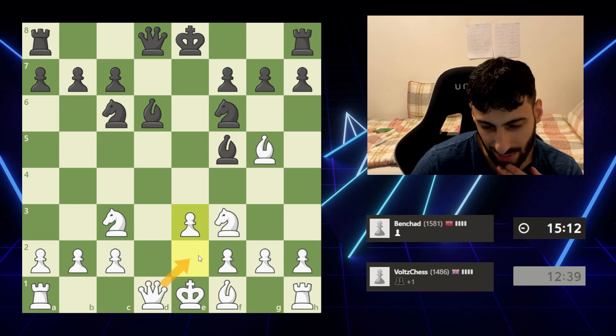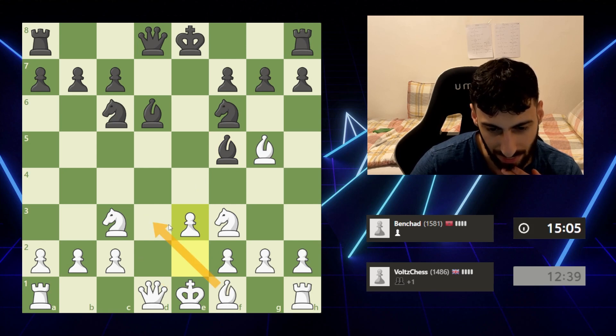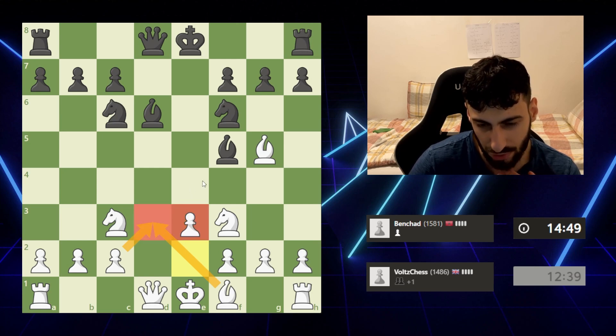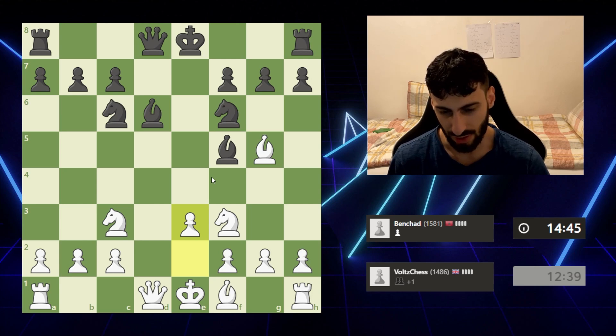I'm going to push this way. So I'm going to get my bishop out. If this trade happens — is that really bad? No, I don't think so. We both lose a light-squared bishop, but I have two pawns in the center. I could slowly start pushing these forward. And then I'll just castle kingside.